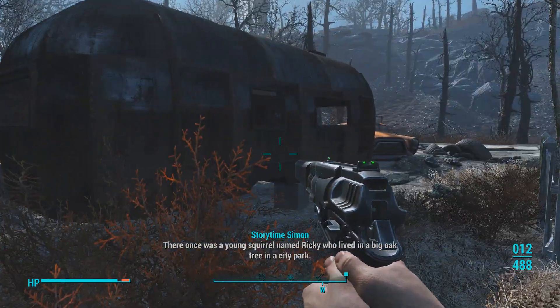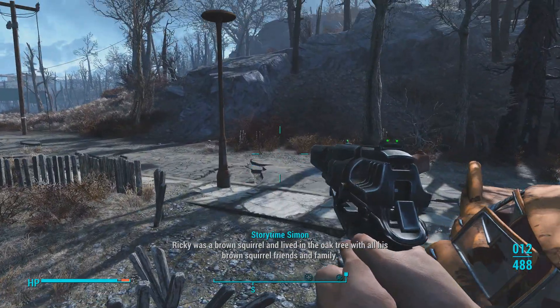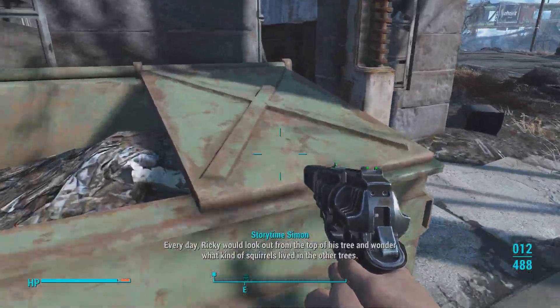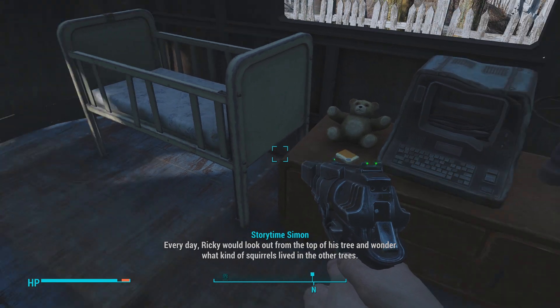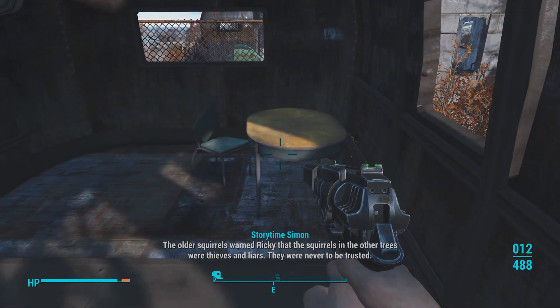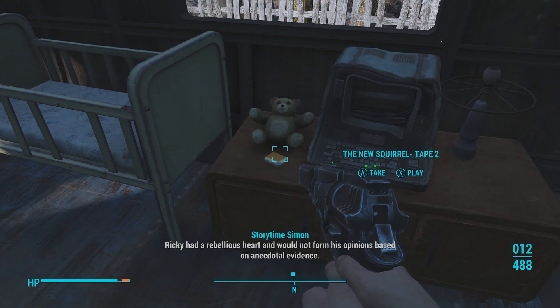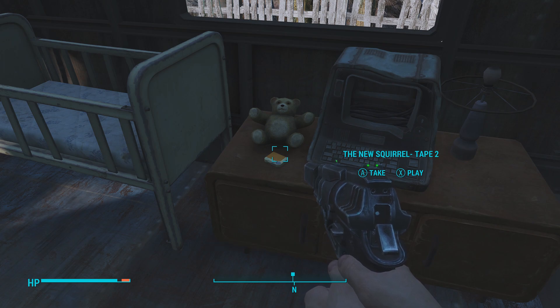Hello, my name is Storytime Simon and I hope you like stories because I love to tell stories. This one is called The New Squirrel. There once was a young squirrel named Ricky who lived in a big oak tree in a city park. Every day Ricky would look out and wonder what kind of squirrels lived in other trees. The older squirrels warned Ricky that squirrels in other trees were thieves and liars — never to be trusted. Ricky had a rebellious heart and would not form his opinions based on anecdotal evidence. End of holotape — please insert holotape 2. So this is clearly a kids' story, but then they throw in the word 'anecdotal' — that seems like a bit much.